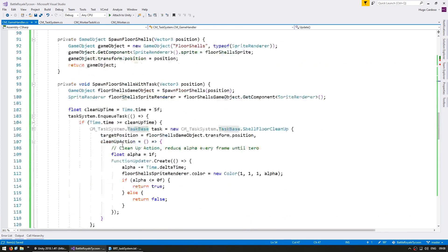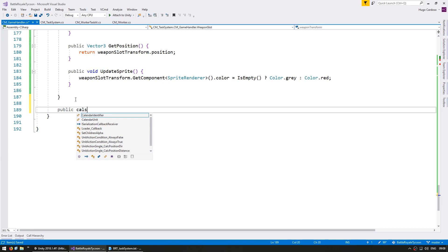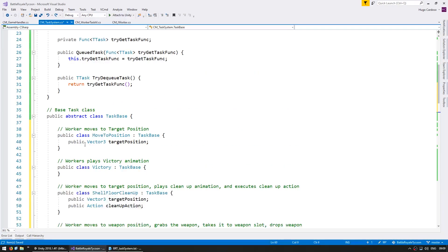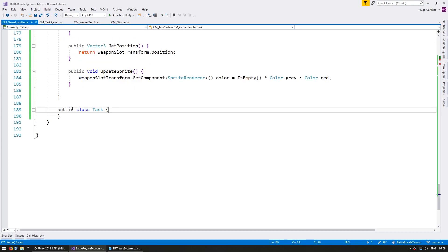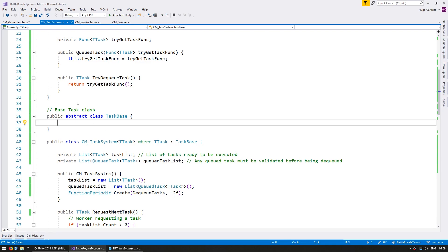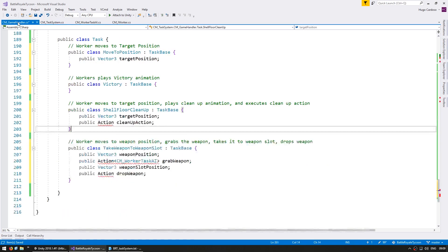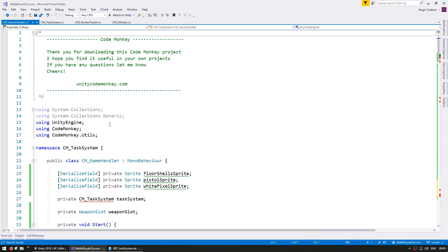Now we want to take these specific tasks away from the task system. So let's go into the game handler and down here, let's make a public class and call it task. We're going to copy all of these specific classes that we created previously. They're all going to be defined in the game handler class instead of in the task system itself. In here, all we have is an empty taskBase class for anything we want to apply to every single task type.